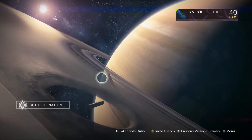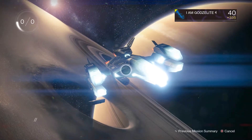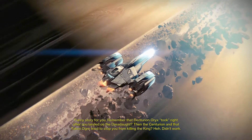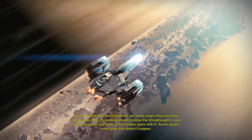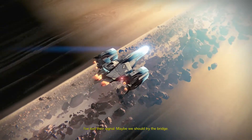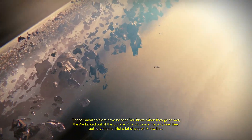All right, now we're gonna hit that Shield Brothers mission. Get in there and kill some of these cabal so Oryx has less to take. Remember that centurion Oryx took right after you landed on the dreadnought? The centurion and the Taken ogre tried to stop you from killing the king — didn't work. So the centurion's bond brothers are pretty angry they lost their commander. They're leading a team to blow the dreadnought's core, and if the core goes, most of the system goes with it. I seriously don't get how that works — how can you blow the core of that little small ship and take the solar system with it? That's a little much.